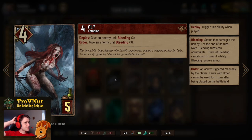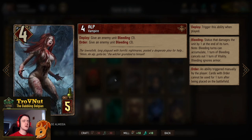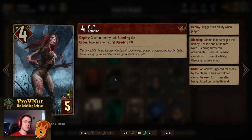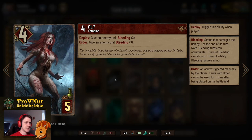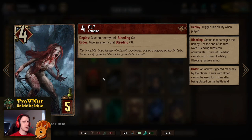Then double Alp. Alps are very powerful — basically giving you 10 points for a single card for five provisions. Starts at four power. On deploy you give an enemy unit bleeding, which is already about seven points. And on order, the next turn you can do that again. So six turns of bleeding and a four-point body — this card is still very, very powerful.